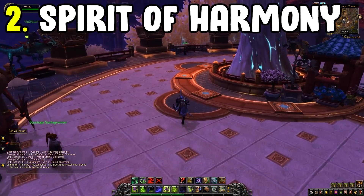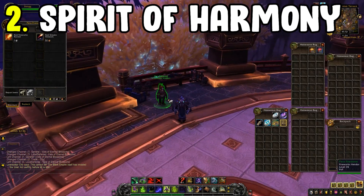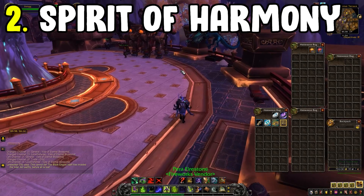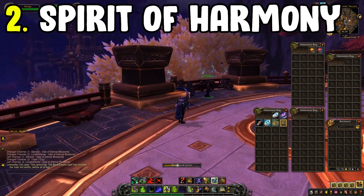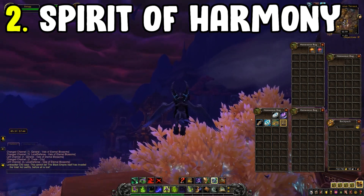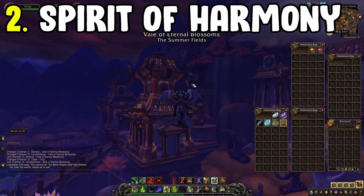Coming in at number two, and at no surprise, is the Spirit of Harmony flip. This vendor is located within the Vale of Eternal Blossoms, where you'll trade in one Spirit of Harmony for an array of different Mists of Pandaria materials.